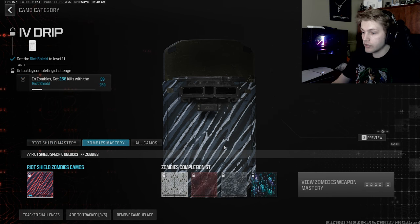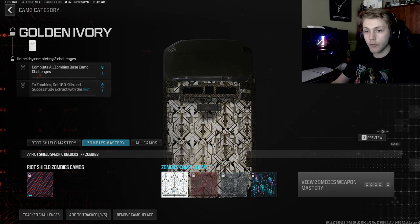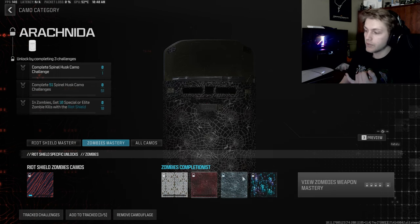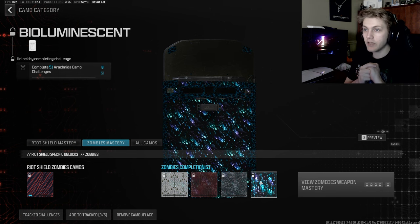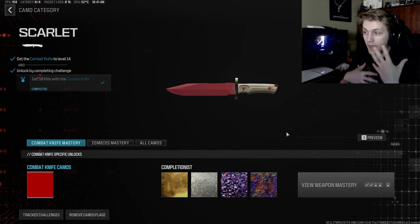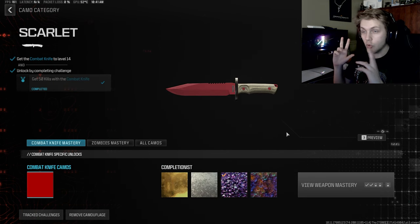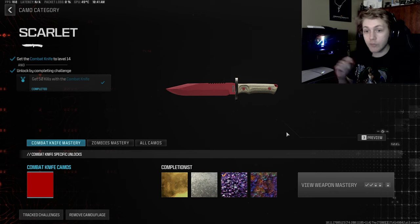If you go over to the zombies mastery, you can see I haven't done a single bit for the riot shield. The only thing I've done for the bioluminescent grind is the crossbow — crossbow is gold — and that's only because I was leveling it in preparation to get an Orion and do this challenge. I've taken extra precaution to prioritize things to make sure I do this right while I'm passionate about it. I want to do this — it's something I'm really looking forward to, so I'm doing the hard things first, like the right shield. The knife is pretty fun, so that's a little twist.